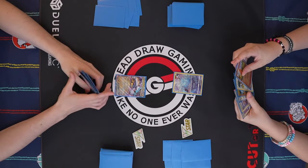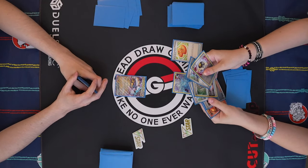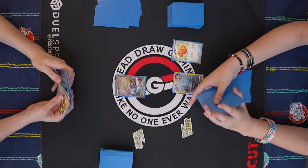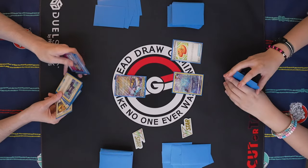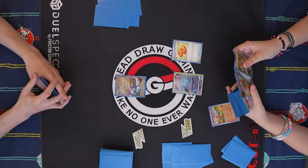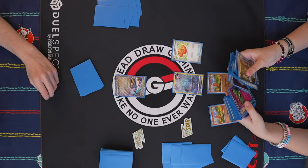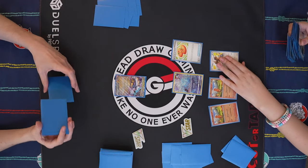Pretty nice opening hand. I'll play Buddy Buddy Poffin. Let's check my prizes. Less nice — somewhat rough. Two Arvens in the prize cards, and Seal Stone. Not my favorite. Good thing we're starting with a Poffin and a Charmander, and we know Bidoof is not prized so it's fairly safe to bench. I would normally grab my Heat Tackle here but that is prized as well — not a great game for my prize cards.